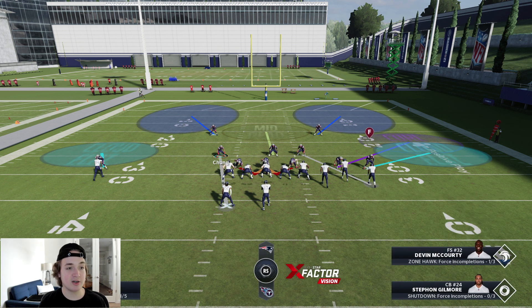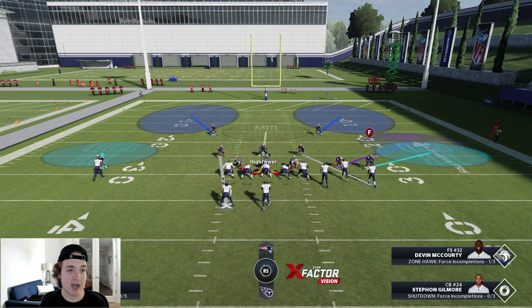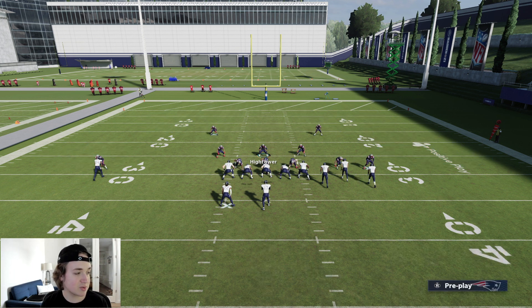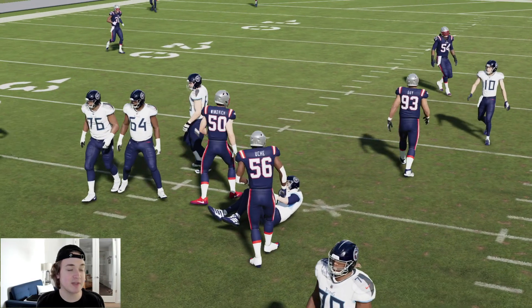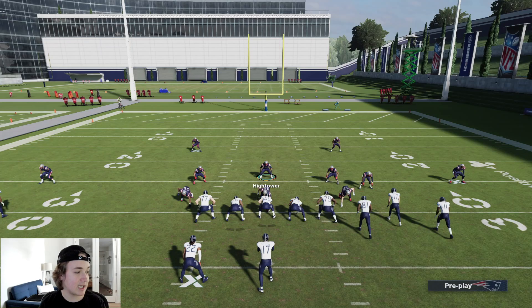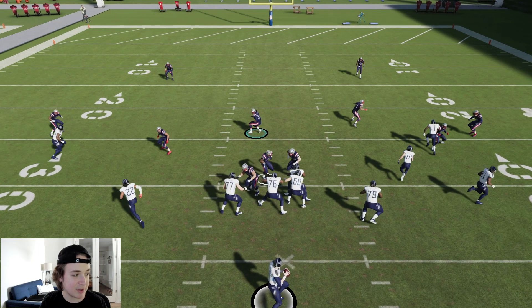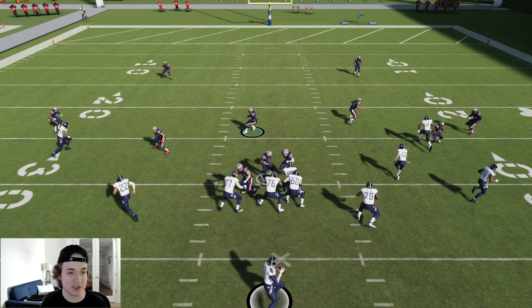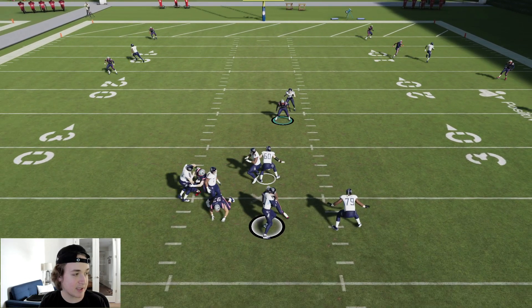If they send their running back on a route, just man him up. You've got that cloud flat defending deep on the left side. With your user, you're watching for RB on a drag or X on a slant — the players that aren't manned up. Let's hike the ball. Look at the D-ends — see how fast that was. Especially if they try to roll out of the pocket, you get a very quick shed animation. Take a look at the instant replay: that left D-end just will not get picked up at all, getting that weird loop and generating quick pressure.